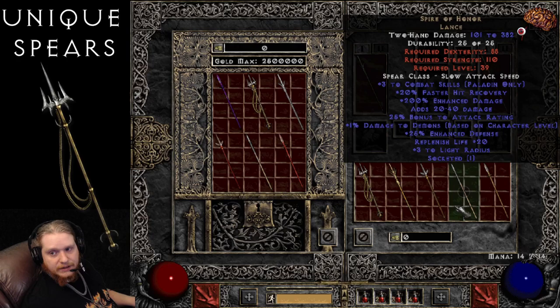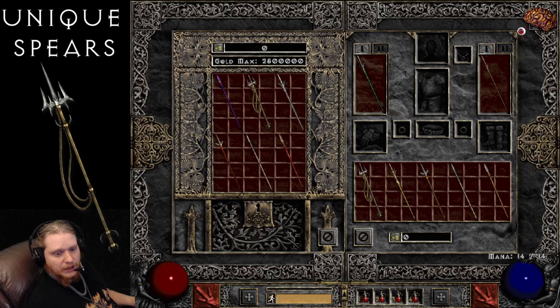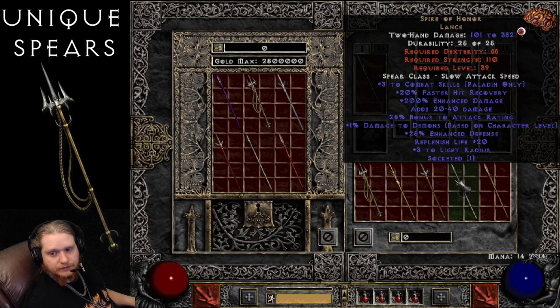Last on the Nightmare version items is the Spire of Honor Lance, with 101 to 382 damage, plus three to combat skills for Paladin only, at level 39. 20% faster hit recovery, 200% enhanced damage which varies between 150 to 200%. 25% bonus to attack rating, plus damage to demons based on character level, which is 1.5 per level up to 148%. It also has 25% enhanced defense, replenish life 20, and plus three to light radius. It definitely seems to have been made specifically for a charge paladin.